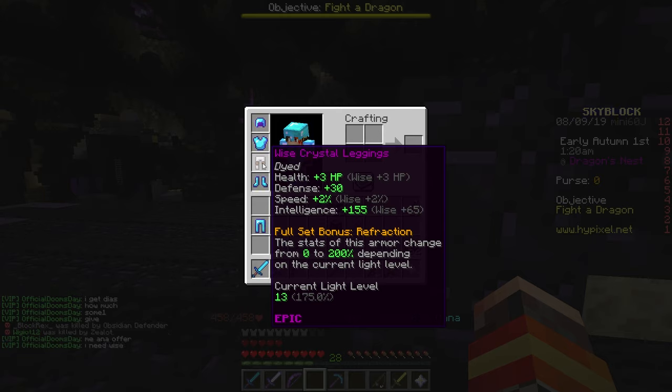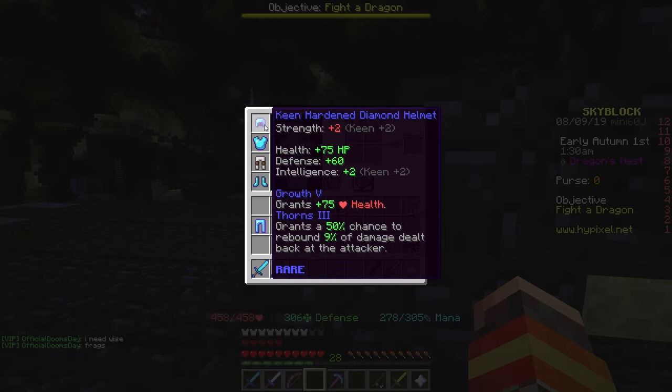This is actually a mana armor set. It will give you a ton of intelligence. You can see that this gives me 155 intelligence right here, and if you have the full armor set, your mana is going to be really significant.